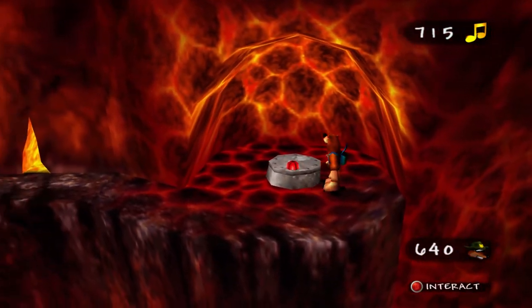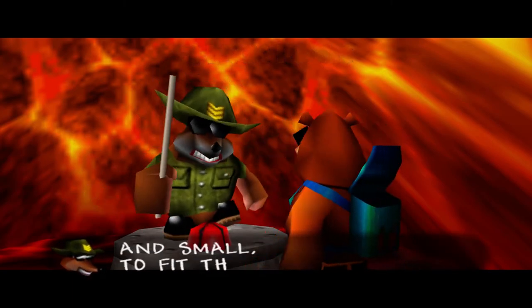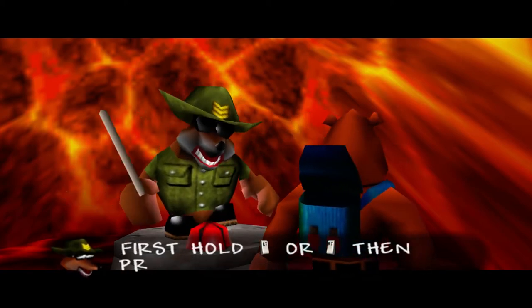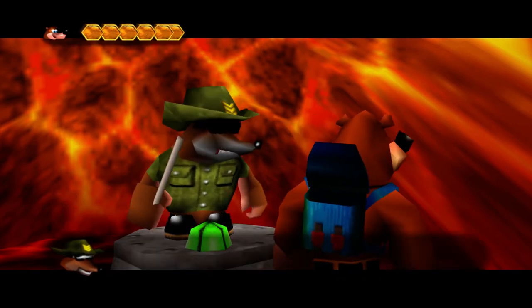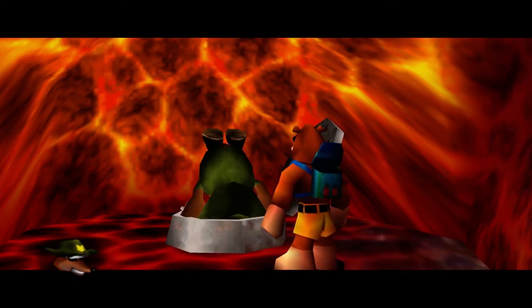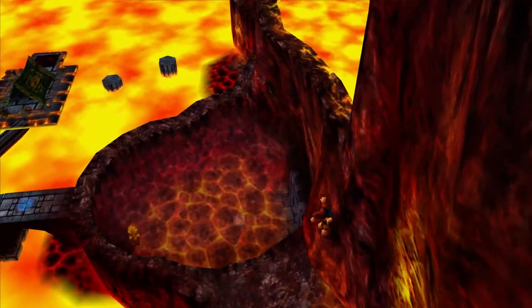Over here is Jam Jars — he has a new move to teach, so let's go ahead and learn it. 'This one makes you safe and small, to fit through gaps in a wall. First, hold LT or RT and then press right stick down. Protected in liquids, you will be. That'll be all. Dismissed.' Man, I swear you get worse every time you try to rhyme, Jam Jars — just stop while you're behind.